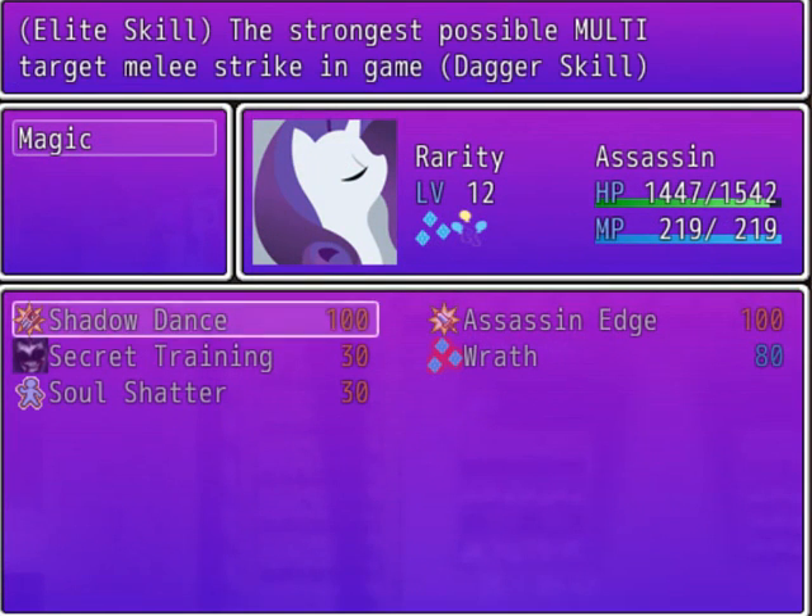Rarity learned a new skill — Shadow Dance — which is the strongest possible multi-target melee strike in the game. I think Rarity's already learned all her skills. Maybe one last one left, maybe.